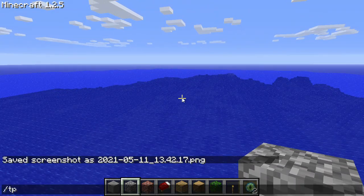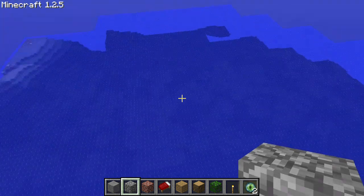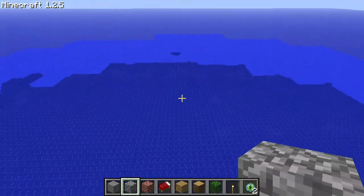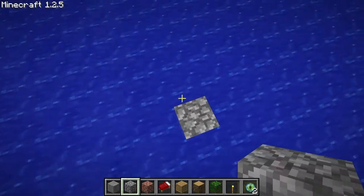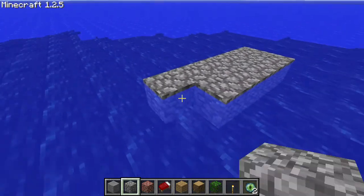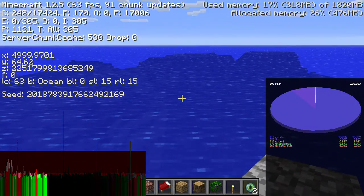Now let's head to 5,100 and 2 quadrillion 251 trillion 799 billion 813 million 235,248 — this is two to the power 51. I'm in the middle of the ocean again, so I'll build another platform up from the bottom. When I cross 2^51 on this platform, I'm having trouble placing blocks. Once I cross 2^51 you're going to see I can barely walk anymore.